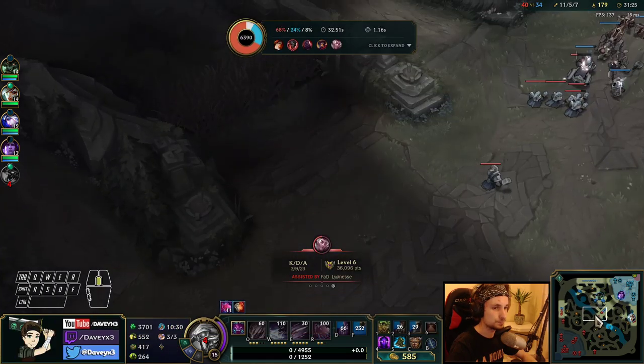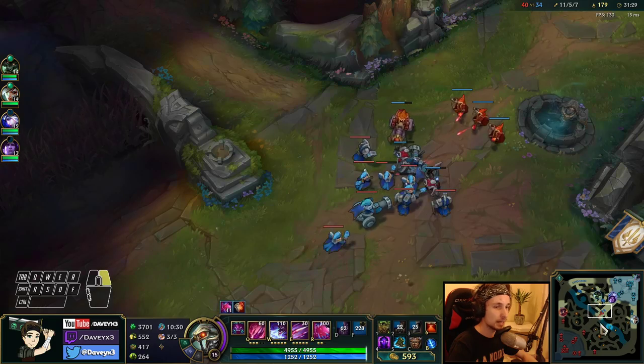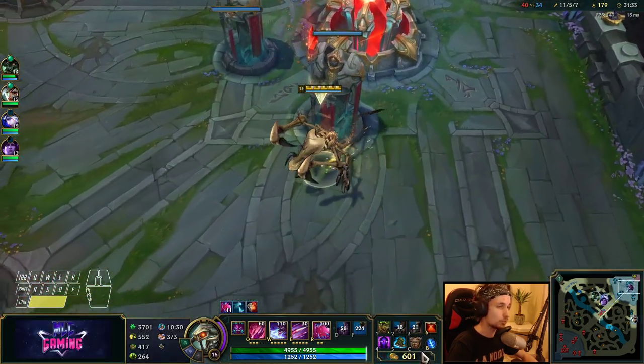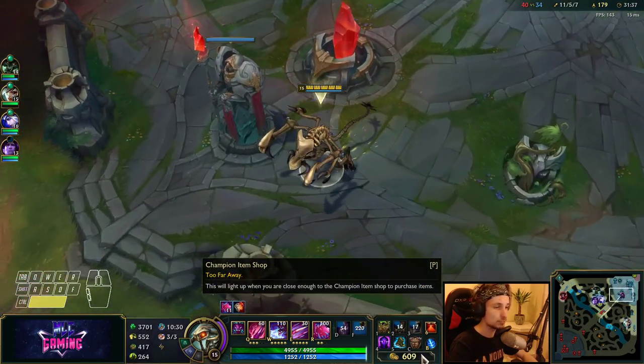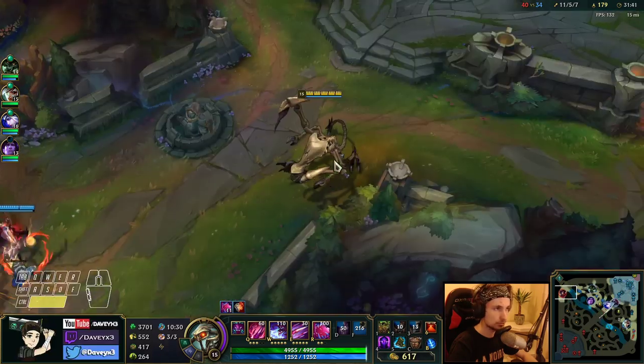The final touch is now going to be the Thornmail. That item is going to allow us to tank even more and also for the enemy team to receive damage. Look at this — now we've got more health, 5.5k health right now.